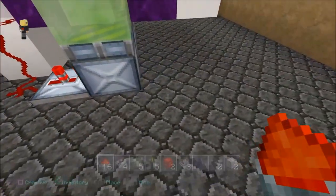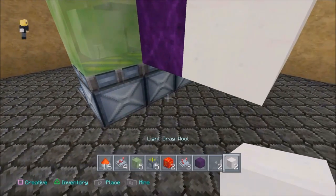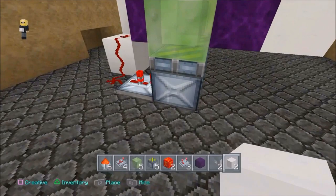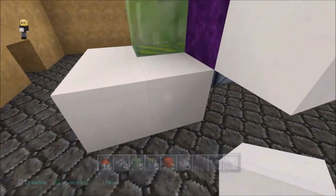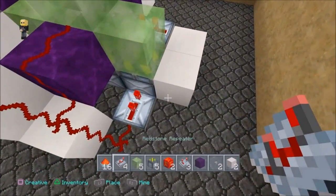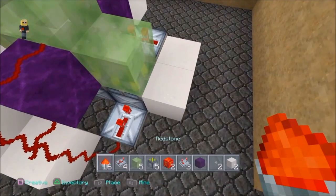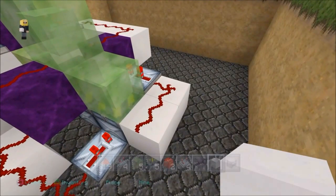All right, so there we go, it's all there. The next step is very simple. What we want to do is come out around here at the front, and put one block of choice here, one here, and curl it around here. So we have an L-shape, and we're going to get out a repeater and put it here on two ticks, and some redstone just to connect those two blocks to that repeater.